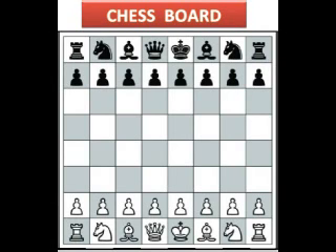The goal of chess: chess is a game played between two opponents on opposite sides of a board containing 64 squares of alternating colors. Each player has 16 pieces: a king, one queen, two rooks, two bishops, two knights, and eight pawns. The goal of the game is to checkmate the other king.